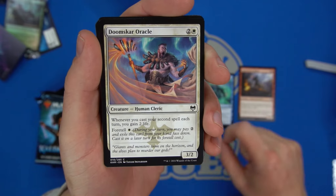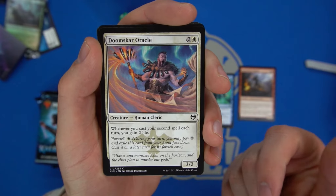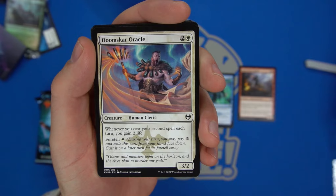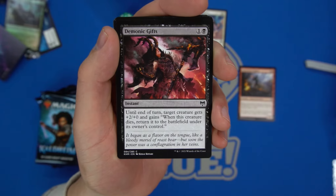Gear of Excess can give you a land or draw you into a land if you need it. Doom Star Oracle — whenever you cast a second spell each turn you gain two life. It's a three-two, pretty good actually. If you're able to cast multiple spells per turn it can stabilize you decently.